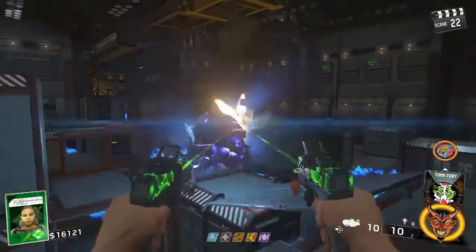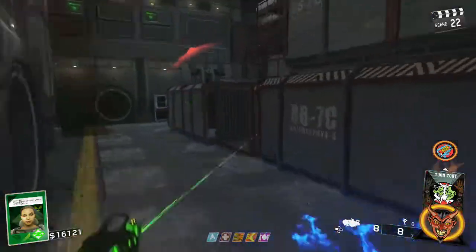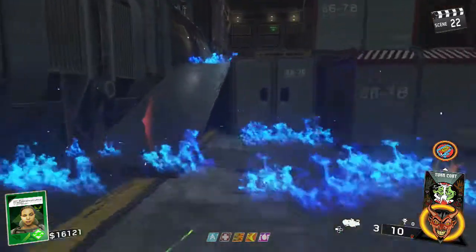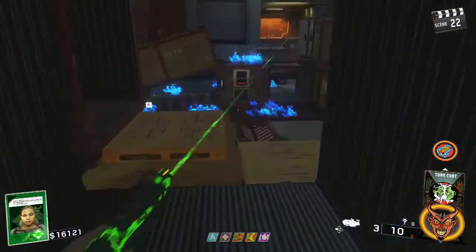Right fellas, when you get into the game, get power turned on and the first thing you need to do as quickly as you can is get the entangler weapon. And if you don't know how to get this, go check out my guide, I'll put it in the description.